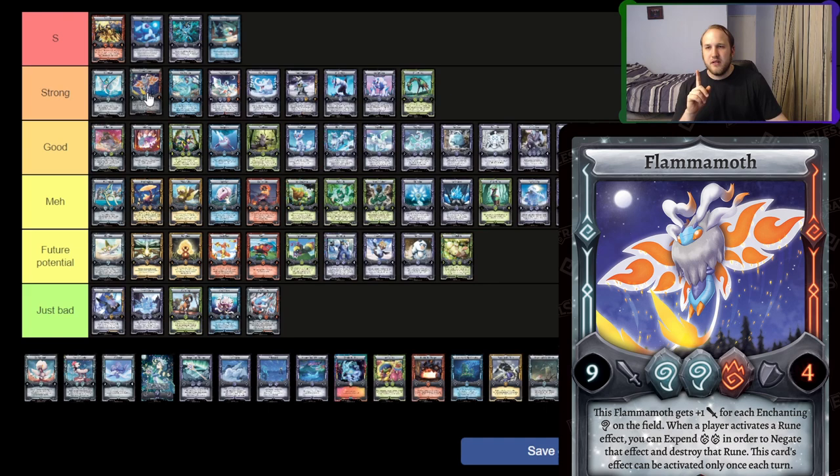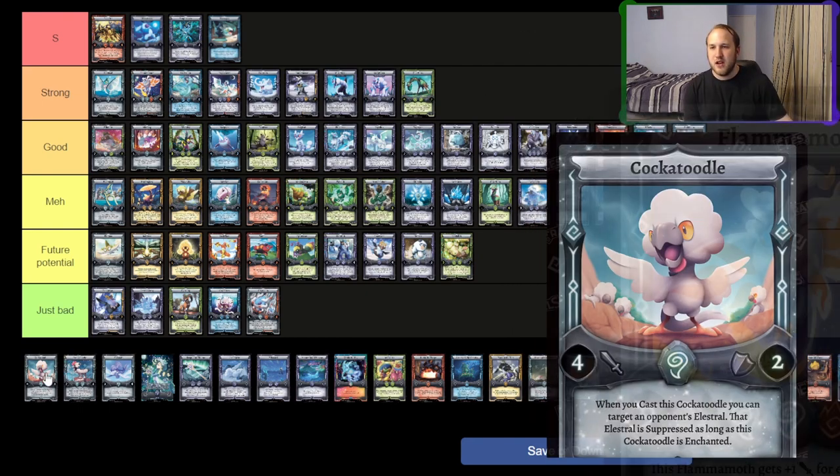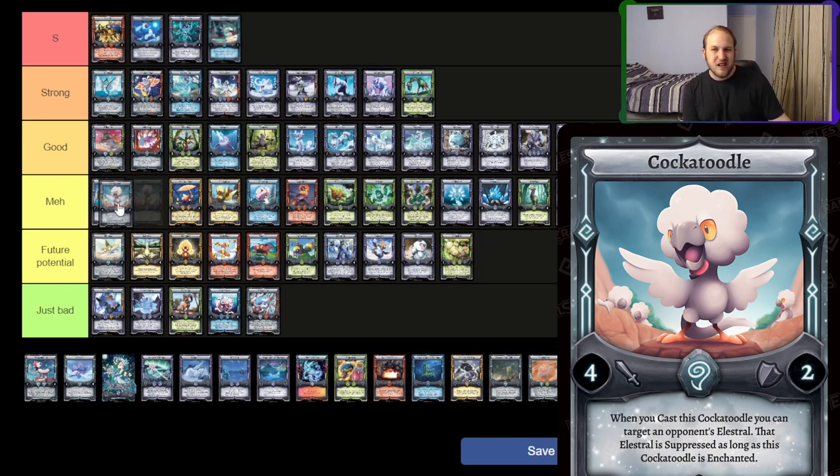Flamma Moth — I'm going to put it into strong. If you get it out early, it's going to be a monster: Earthquake doesn't work, shield doesn't work, it's going to do a ton of work. If you get it out late, it's still a decent beater. It's going to eat fire like no tomorrow, so if we had fire recovery it'd be better. But I think Flamma Moth is going to be a deck to reckon with — either in a high-end wind nexus deck or some kind of wind toolbox with a fire sub-package for things like Chains and maybe Lavalith.